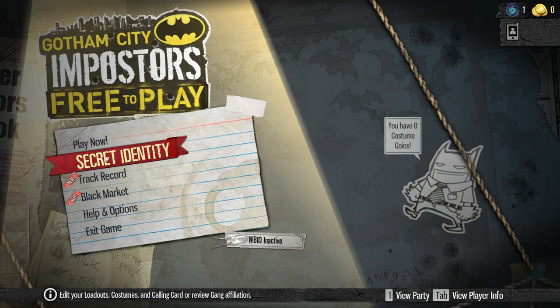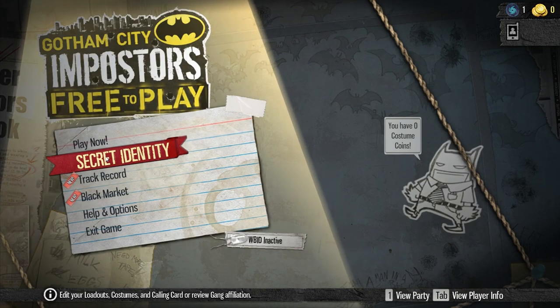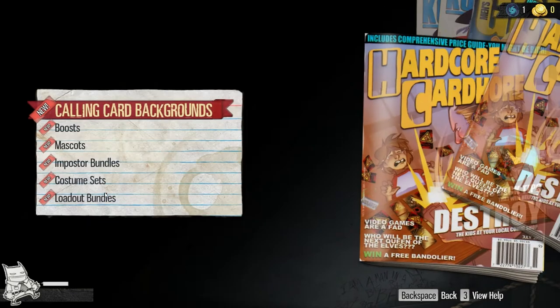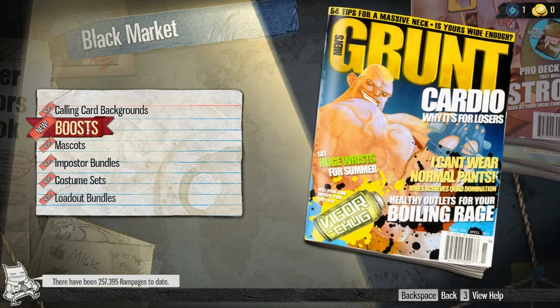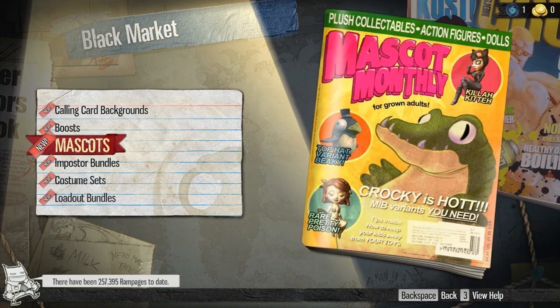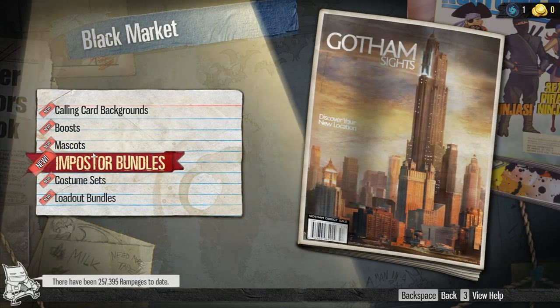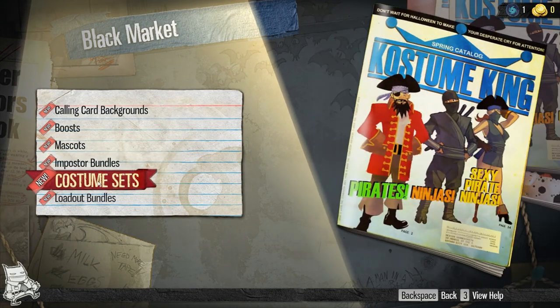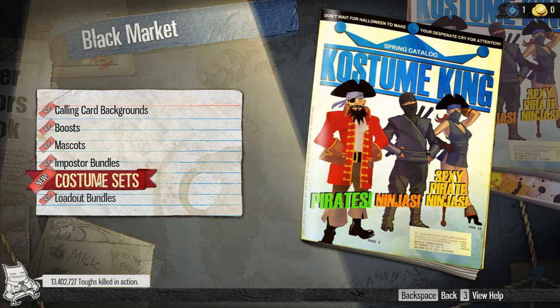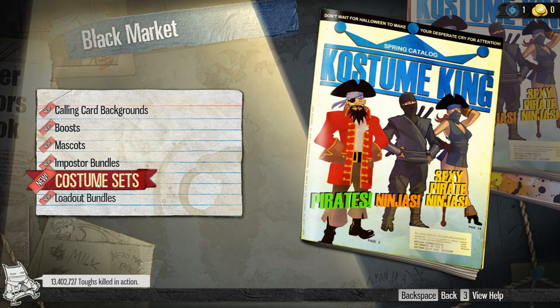So that pretty much does it for a new player. That's how it's going to be — you're going to have nothing. If you want something, you're going to have to come to the Black Market and buy it. Spend that real money. You want an XP boost? Spend that money. You want a mascot? Spend that money. You want an impostor bundle? Spend that money.